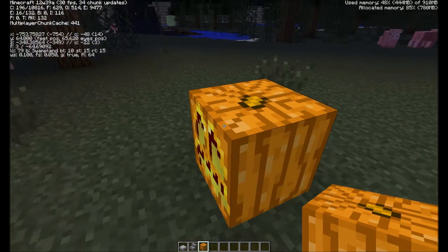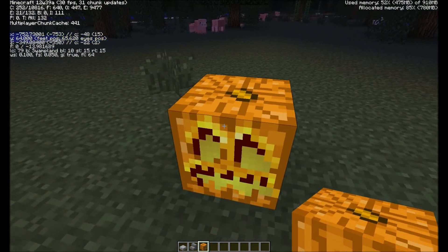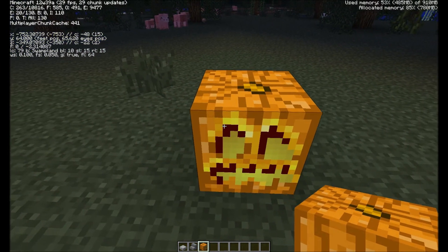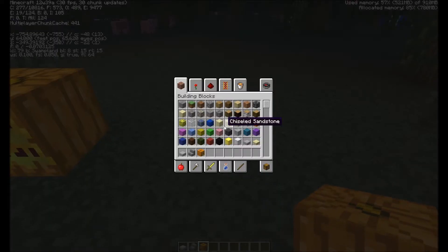Block lighting: 11. Supposedly you get more light from jack-o'-lanterns in the face, but it doesn't seem to be that way. However, let's check the furnace — we'll cook something up in a furnace and see if that's the case here.